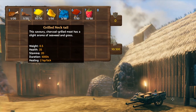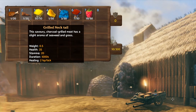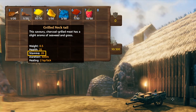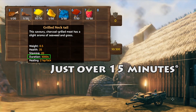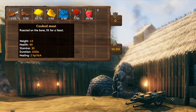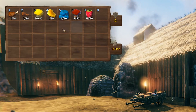Next we have grilled necktails. You get these by killing the little green necks, which are located usually around water. They give you a boost of 35 to your health and 20 to your stamina. They last for 1000 seconds and also have 2 HP per tick. So they don't give as much health as the cooked meat's 40, and the stamina is only 20 compared to the cooked meat's 30. However it still gives you 2 hit points per tick, which is pretty decent.